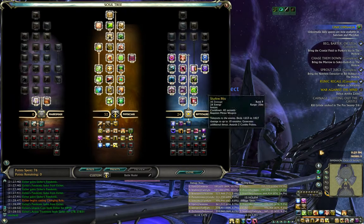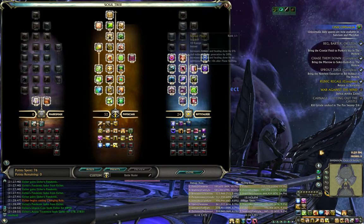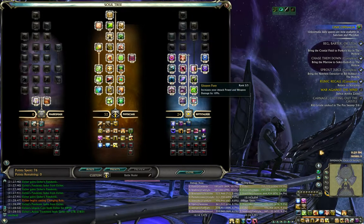Pretty nice if you need to get out of sticky situations. You also have your Rift Stalker abilities — 24 points in Rift Stalker. I went this mainly for Stalker Phase, which anybody going about 24-ish in Rift Stalker uses for the burst damage. Not as much for burst healing, but I have been using it for burst healing.